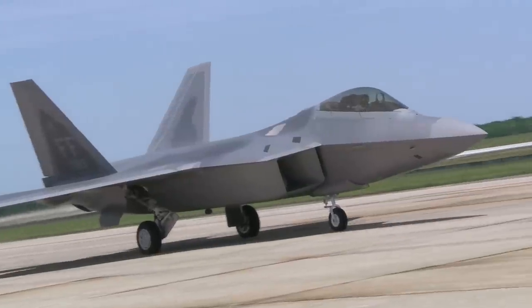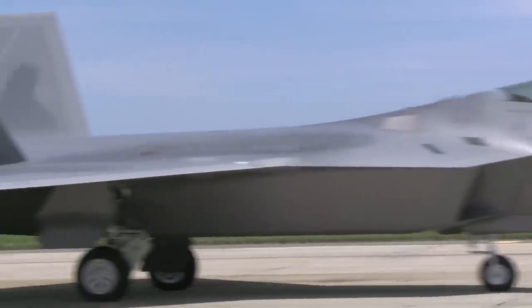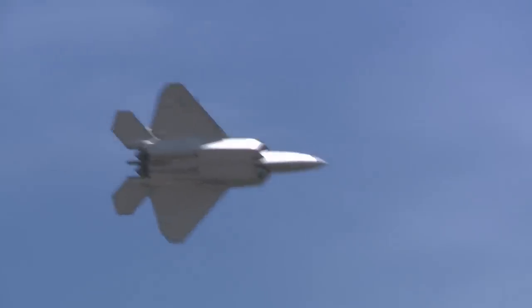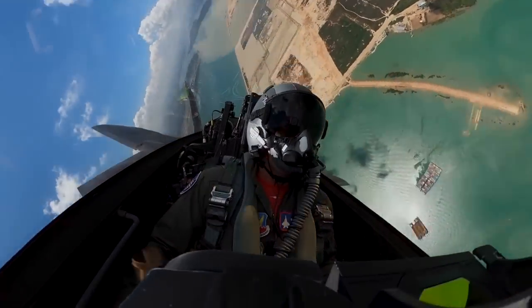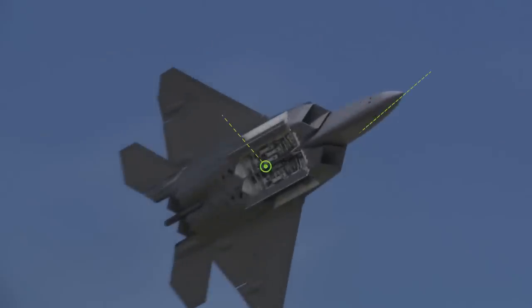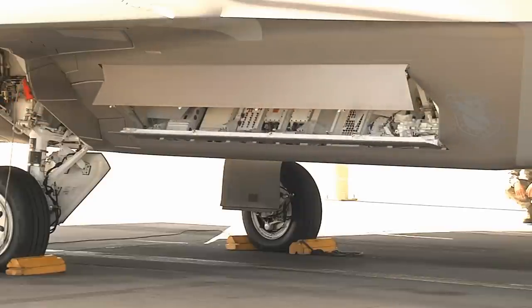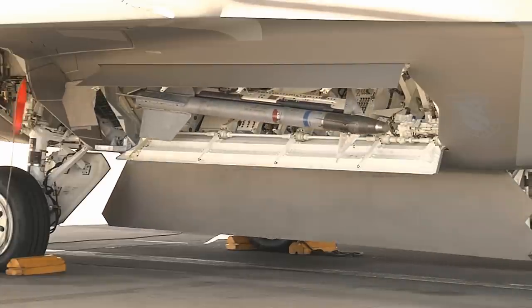The F-22 is armed with an internal 20mm M61 A2 Vulcan rotary cannon and typically carries 480 rounds of ammunition. The M61 is capable of firing 6,000 rounds per minute, or 100 rounds per second. Additionally, the F-22 has 3 internal weapons bays: 1 large central bay and 2 side bays, along with 4 external hardpoints. To maintain its stealth characteristics, the F-22 can keep ordnance inside of its weapons bays, briefly opening them to deploy munitions.